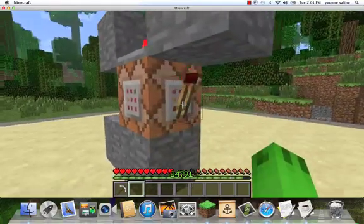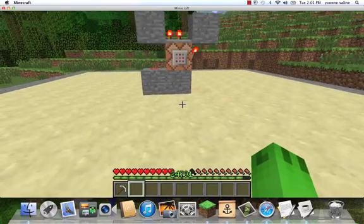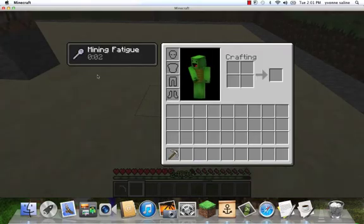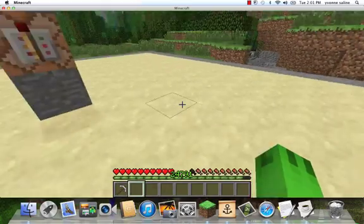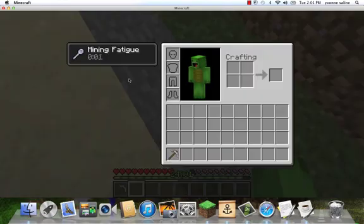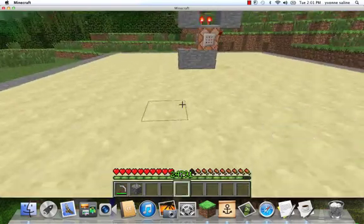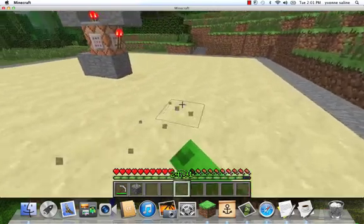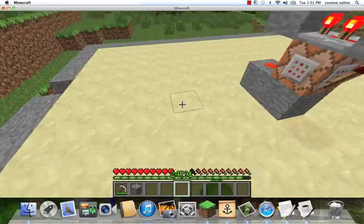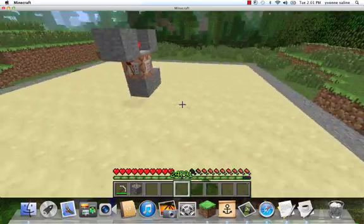Just copy all this and you'll be good. I'm in survival right now and I cannot break anything — I have the mining fatigue effect active. Once I get to the stone area it will go away and then I can break this. In creative you can break all this, but in survival you can't.